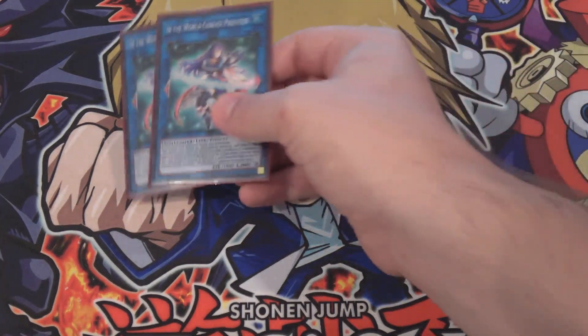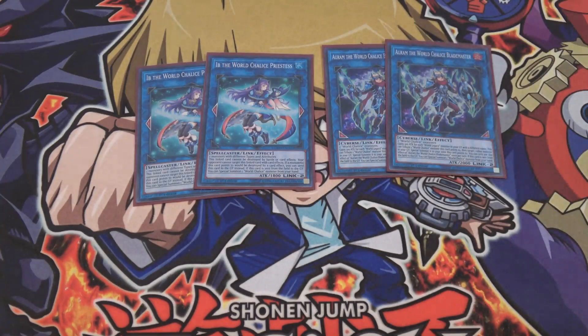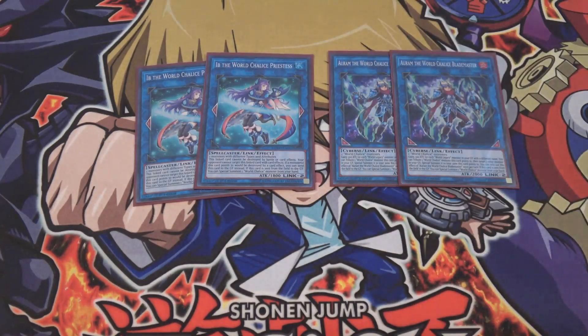I'm also running two of Ib the World Chalice Priestess and two of Arum the World Chalice Blademaster. These are the other World Chalice Link Monsters. Ib is really good for protecting your monsters — she's the protective Link Monster. Arum is more of your heavy hitter — he's there to do damage and can revive World Chalice monsters, including Ib, so she can protect you again. He gains attack from the World Legacies, starting at 2,000 attack, and you'll likely get that boost fairly easily. I consider Arum more of the boss monster of the deck.